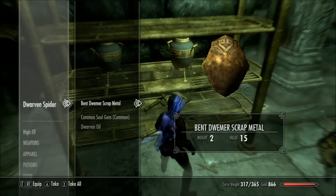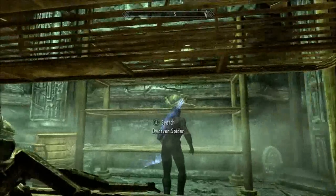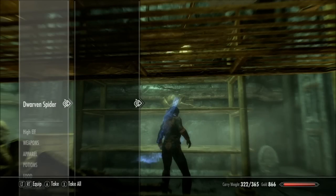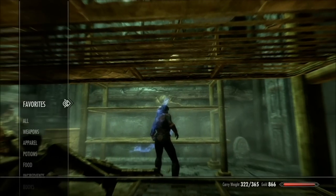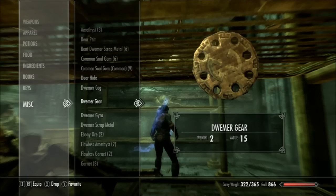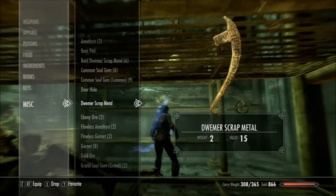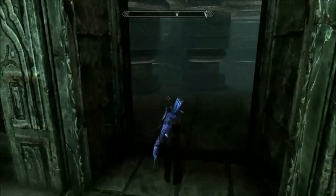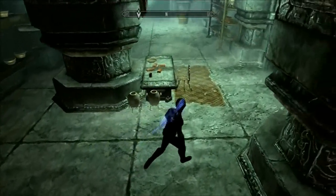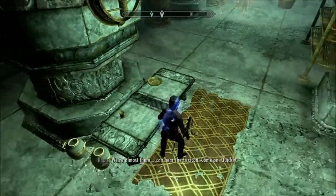I will do some tests on it later to see if I can tell you whether the effect is actually working. I don't want to smelt scrap metal — it doesn't make ingots at all. Let's get rid of the stuff I don't need: the gear, the gyro, the scrap metal. We should be nearly at the end of this — I think we've just got the boss to fight now.